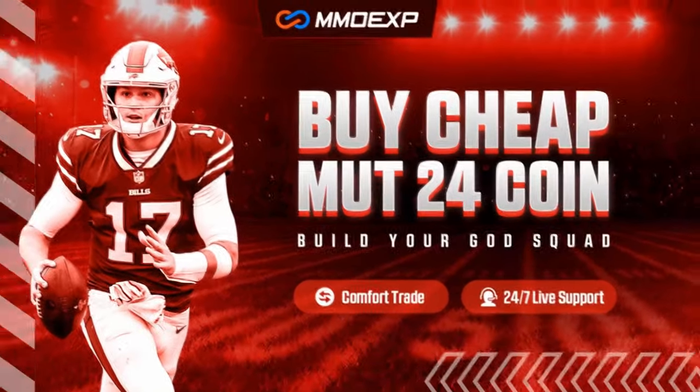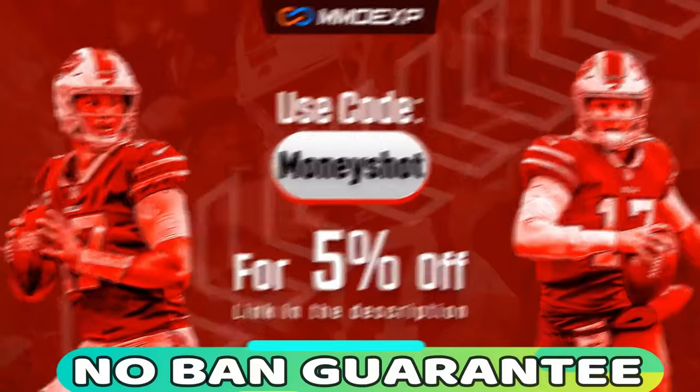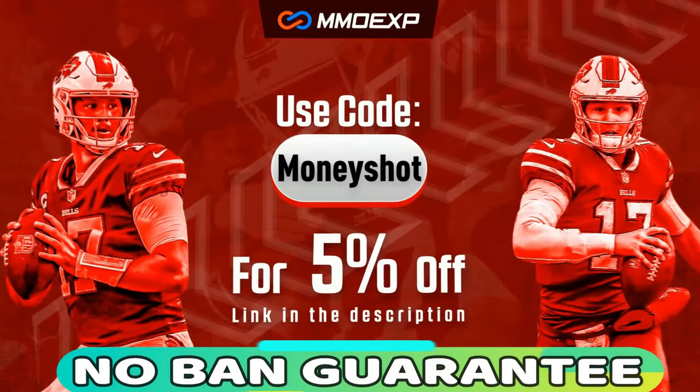For the fastest, cheapest, and most reliable coins in the market with a no-ban guarantee delivery, check out my coin sponsor mmoxp.com, and use discount code MONEYSHOT for 5% off your order. Link in the description below.